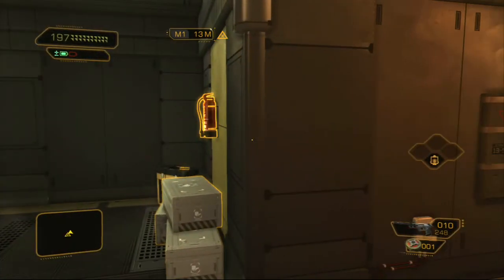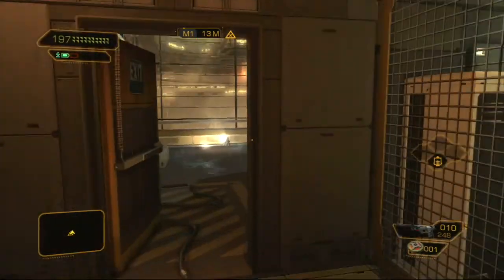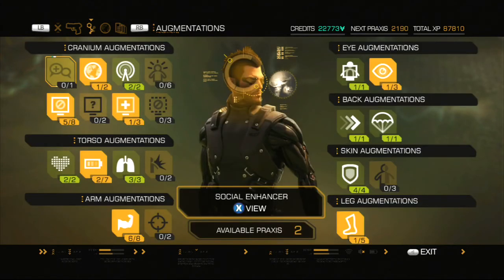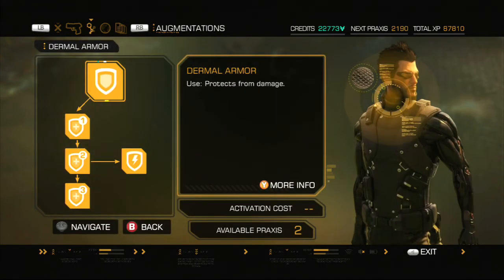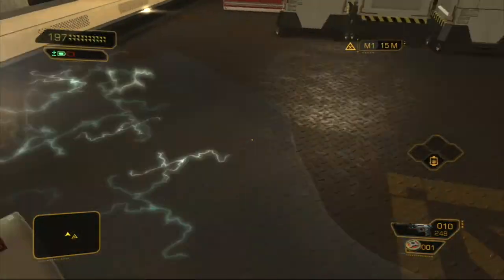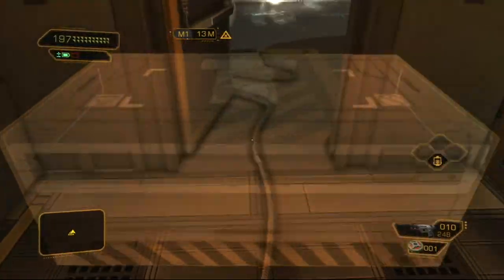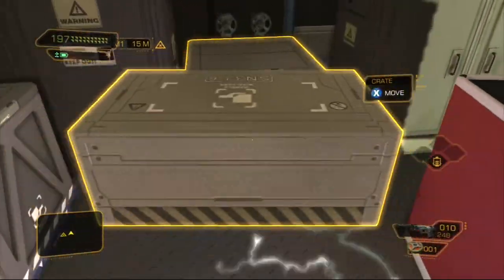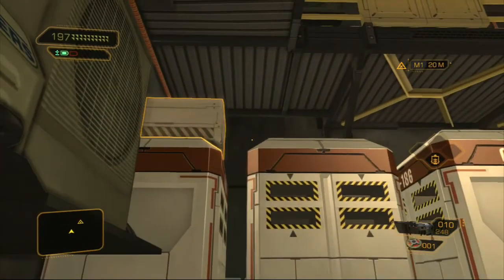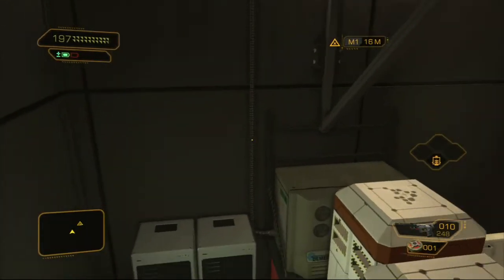Welcome back to Deus Ex part 39 - we're here in the Taiyang Medical area. In here you see a bunch of electricity. Now if you have the EMP shielding perk you can just run right through all this, no problem. But if you don't, you could do the annoying task of taking these three boxes here - watch out for that line of water - stack them and try to make your way over to that box, or just take this one and vice versa.